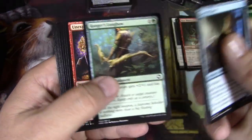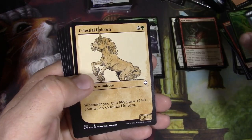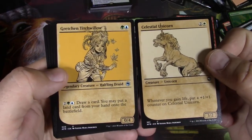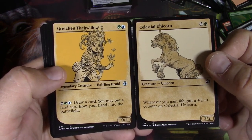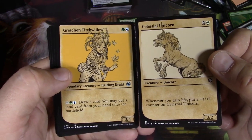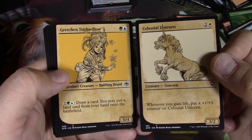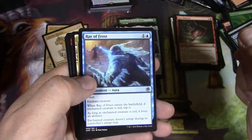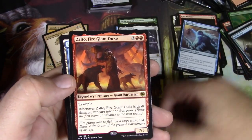Secret Door, Windfall, Celestial Unicorn — hey, we got two in a row, we got the showcase style! I love it, I absolutely love this. Honestly I wish they were on different creatures that I actually use. I think only Delena Wild Mage is one I'd want and maybe the Beholder. The art style is amazing. Ray of Frost, Temple of the Dragon Queen, and Zolto Fire Giant Duke.